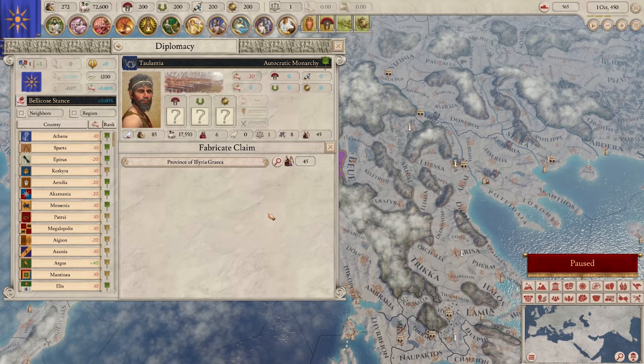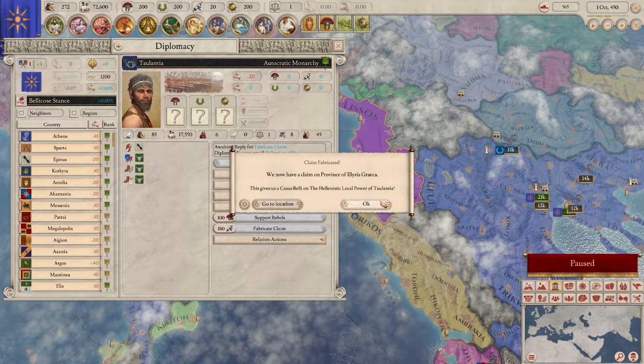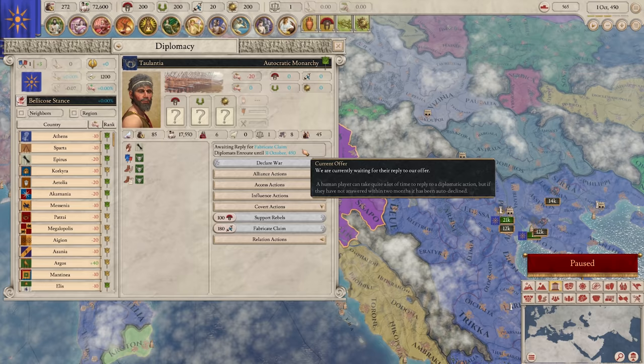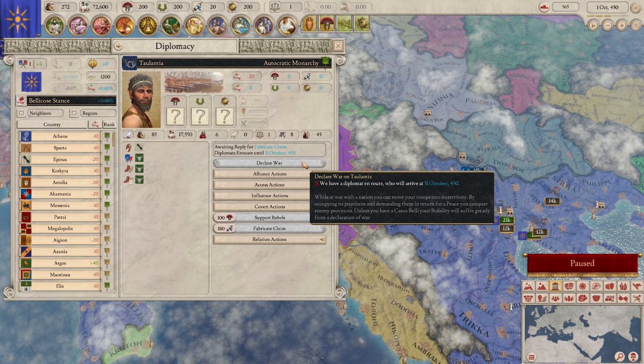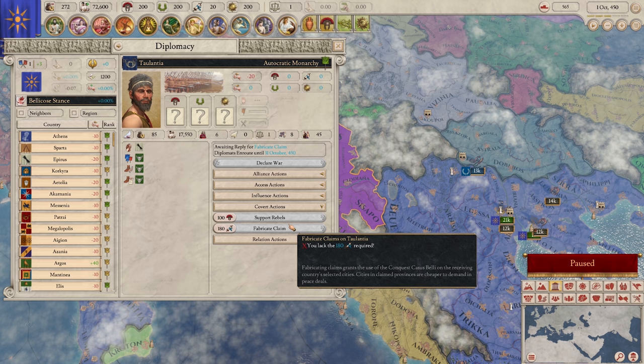Immediately - I'm fabricating a claim. He only has one province. This whole country is one province with a population of forty-five. We now have a claim on the province of Illyria. We aren't allowed to declare war for about a month as our diplomat comes back. Also, you're not allowed to declare war in this game in general until November 1st - the first month of the game is war-free no matter what, probably just so you don't totally cheese your neighbor in multiplayer. Of course this game is also multiplayer.